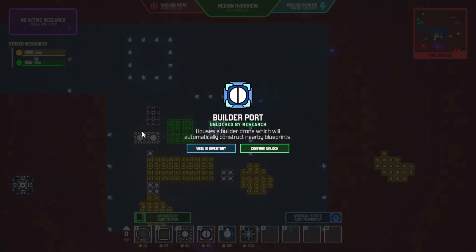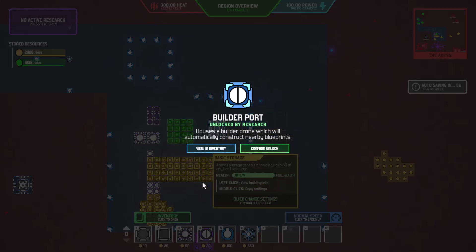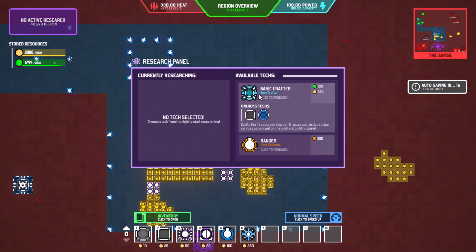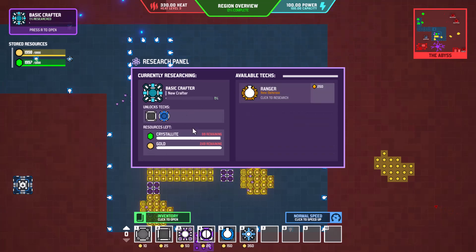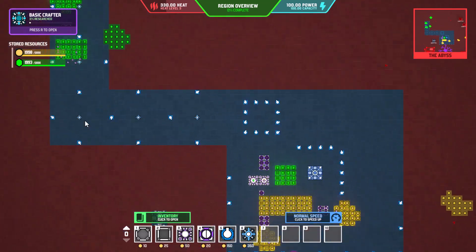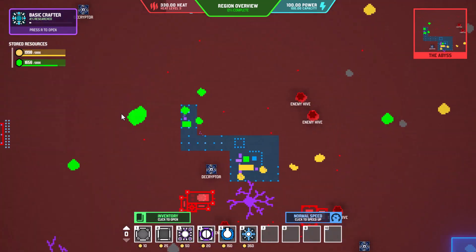Hello folks and welcome back to Vectorio. We're basically where we left off last time — we just unlocked our builder port which houses a builder drone that can automatically construct nearby blueprints. More importantly we have the basic crafter, which crafts tier one resources into tier two resources, and we can customize it. We have plenty of resources to get that done.